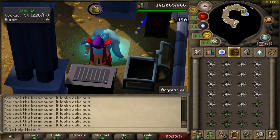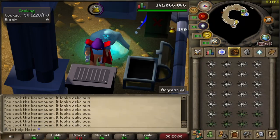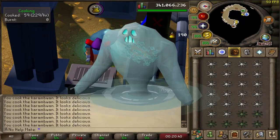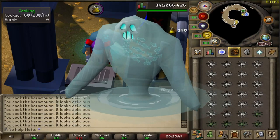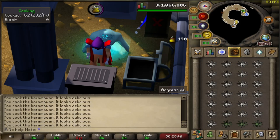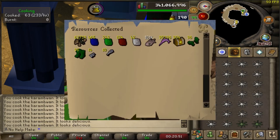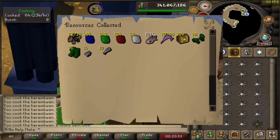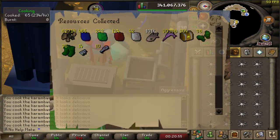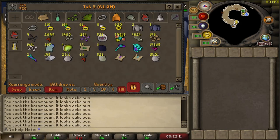Cooking on an ironman is more about collecting the food. The best ways I collected food were fishing — mostly Karambwans — and Tempoross. Tempoross is a fishing skilling boss that drops a ton of nice rewards including a bunch of uncooked food.